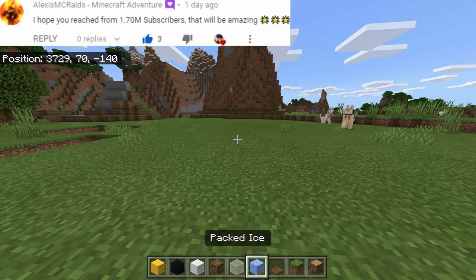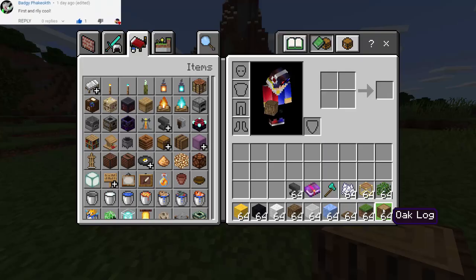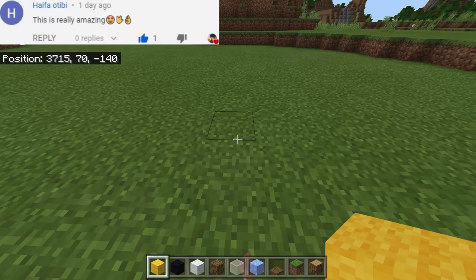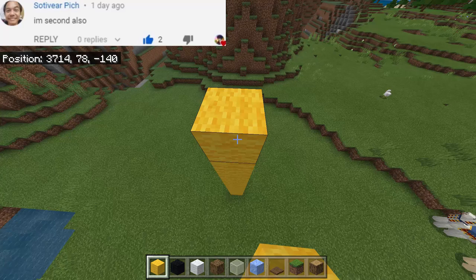We will need the following items: yellow wool, black wool, white wool, oak wood, white stained glass, pack ice, spruce trapdoor, grass block, oak log. We will also need oak leaves, scaffolding, bone meal, diamond axe, enchanted book, and of course the anvil.